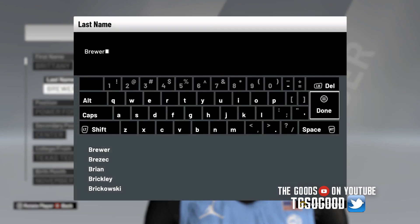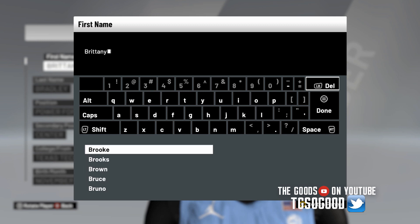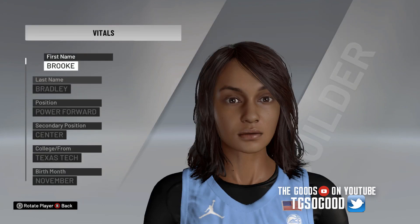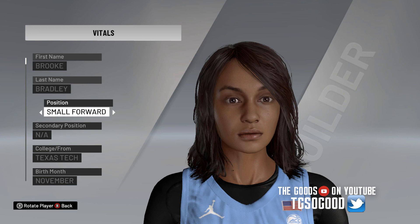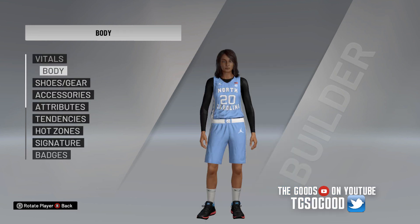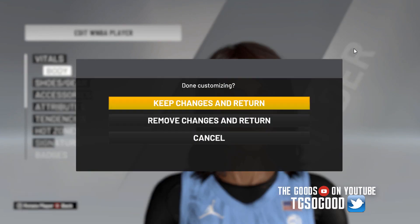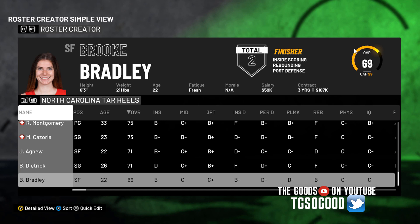Anyway, that's how you do this. The next thing you can do is rename them — I've shown this in a different video, but some of you are new or may have missed it. As you can see, I'm changing her name. You can also change her school — like I could change it to North Carolina. This is PC only, as most of you know.